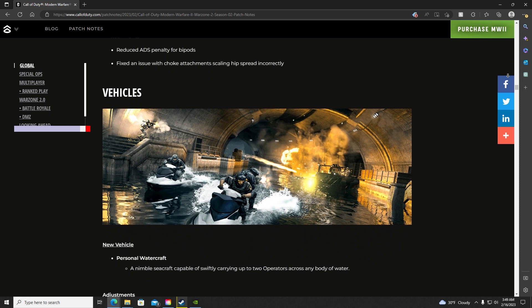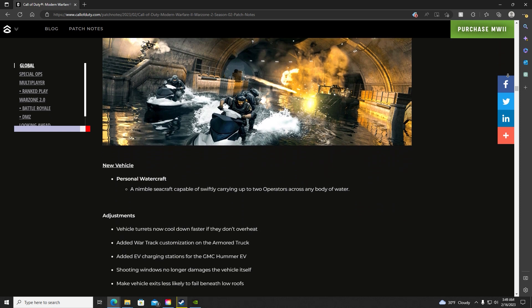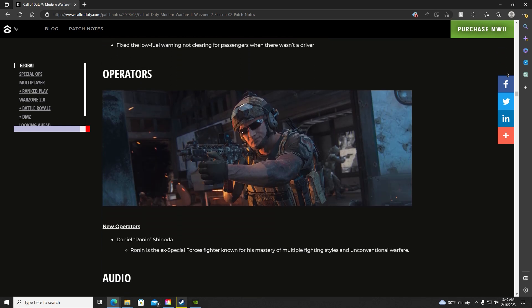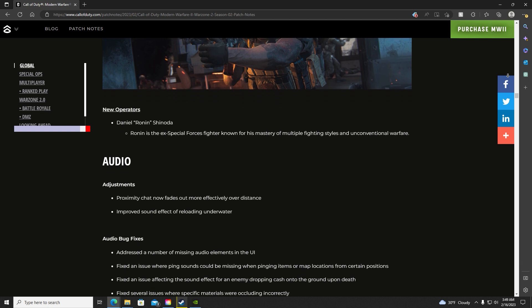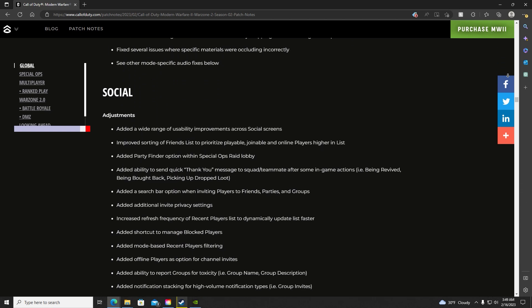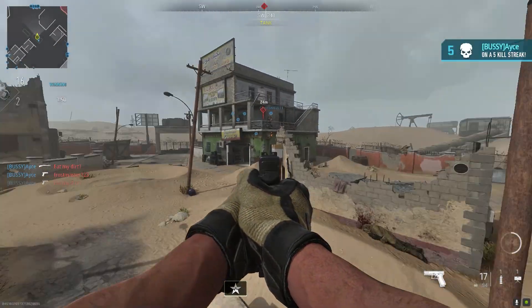A new vehicle is also added which is pretty much just a jet ski — I don't know why they called it something different — and they fixed many bugs happening to vehicles. Ronin is added to the roster of operators as an ex-special forces fighter. They also fixed some audio bugs and made proximity chat a little worse at longer ranges, hopefully not allowing players to be heard over further distances.